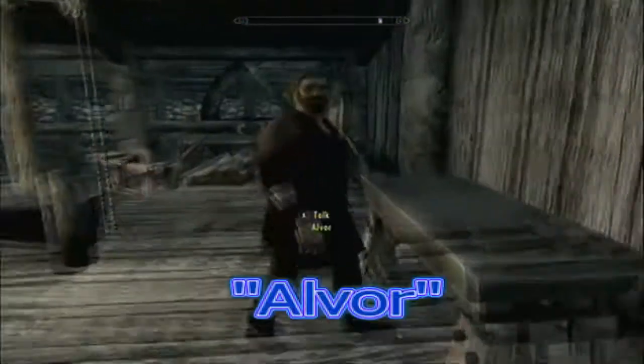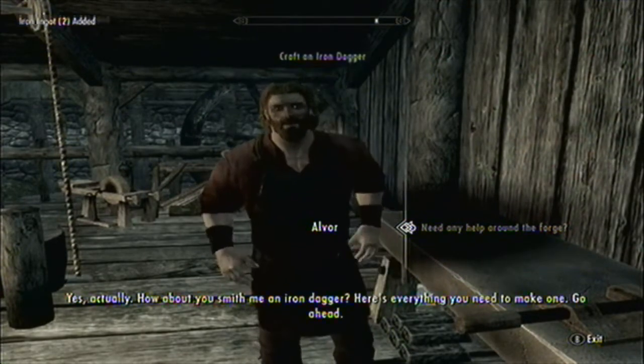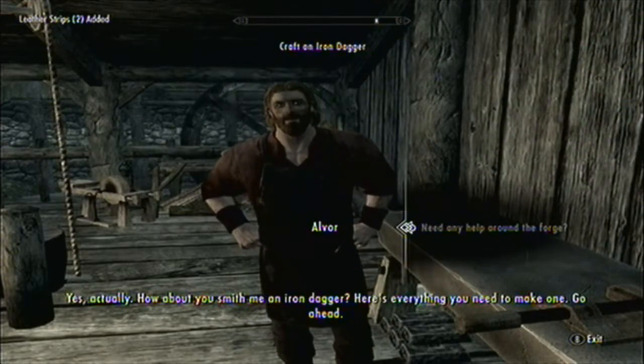In the last part we helped out Fendal, got the golden claw and all that, but now we're going to talk to Hravur. 'You looking for a new blade? Need any help around the forge?' Yes, actually. How about you smit me an iron dagger?